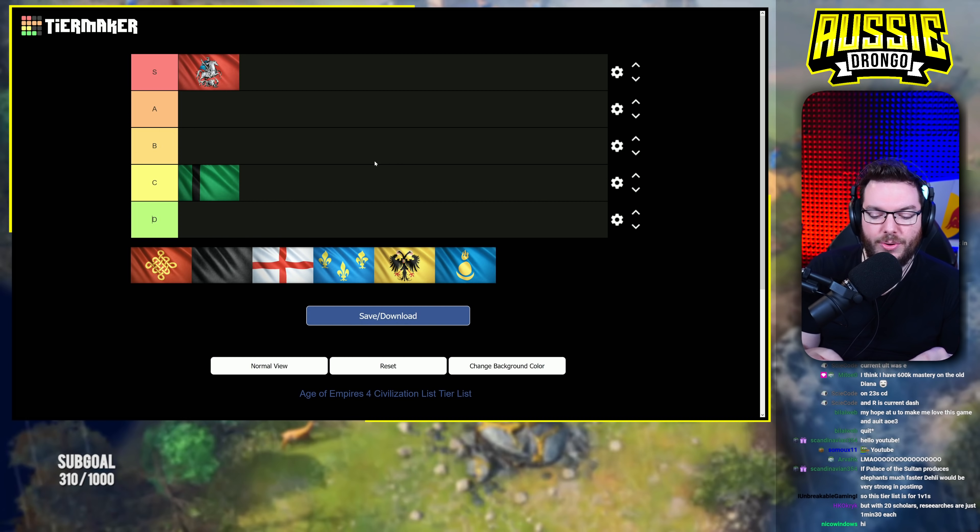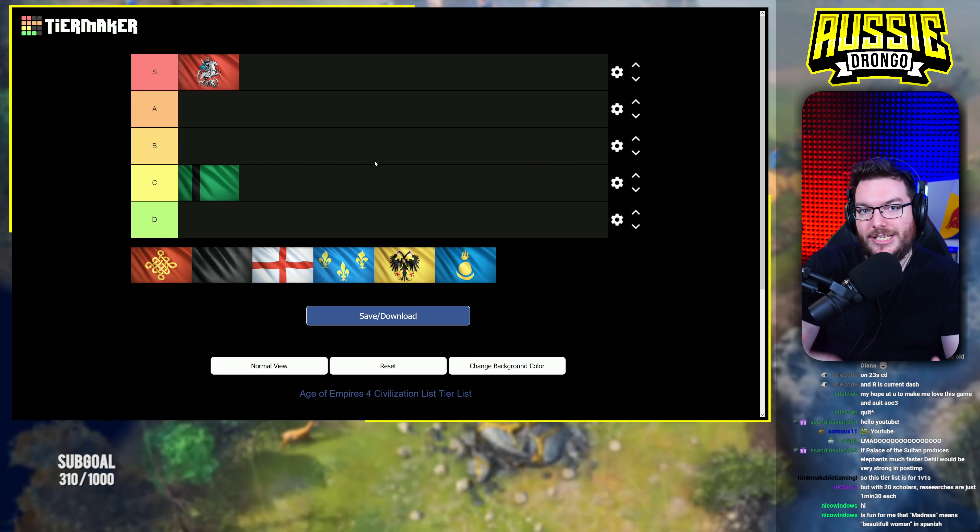This tier list focuses mainly on 1v1s but also on team games to an extent, because it does still apply to the late game. Rus is still an incredible civ when it comes to the late game in team as well as in 1v1, and that's the civ we're going to be talking about next.